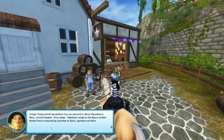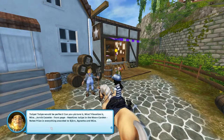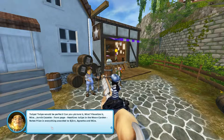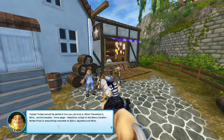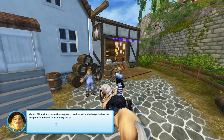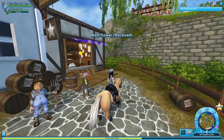Jovi Gazette, front page, headline: tulips in the moon garden. Nobel Prize in everything awarded to Bjorn, Agnetha, and Mera. I don't think there is such a thing as a Nobel Prize in everything, and you wouldn't get that for a garden. But he can dream. Quick, Mera — ride over to the shepherd Landon with his sheep. He has the tulip bulbs we need. Hurry! I'm going, I'm going. Let's go get some tulips.